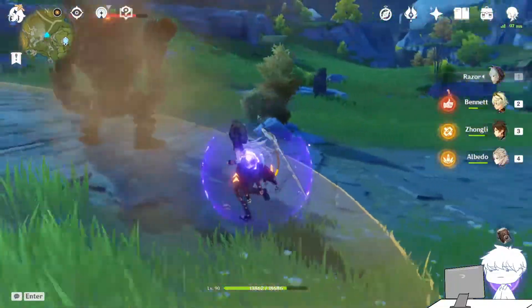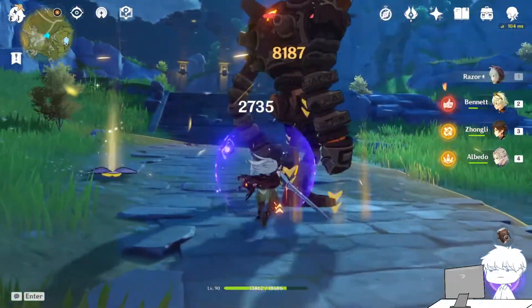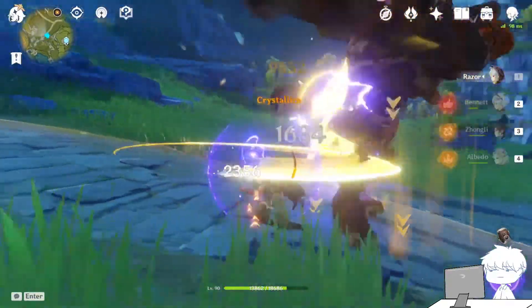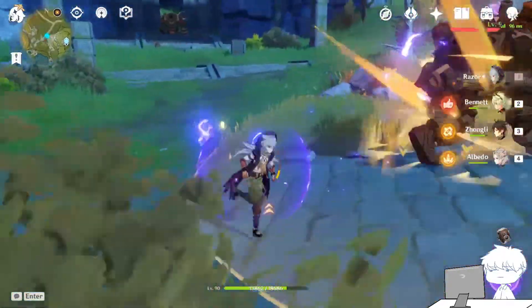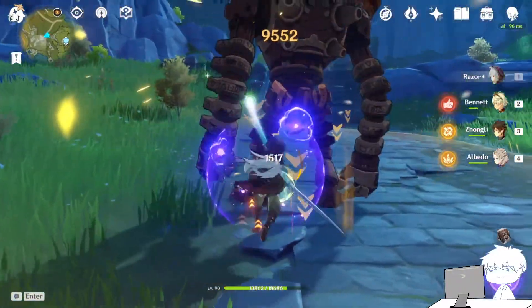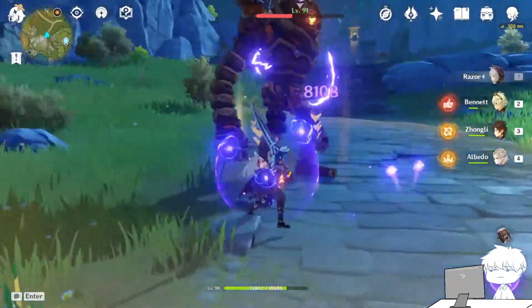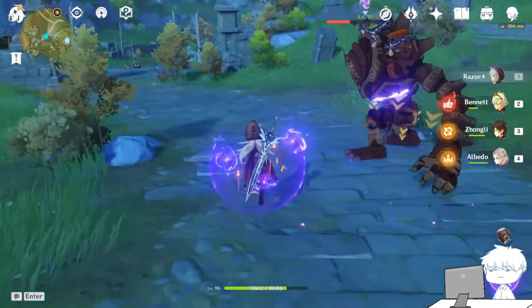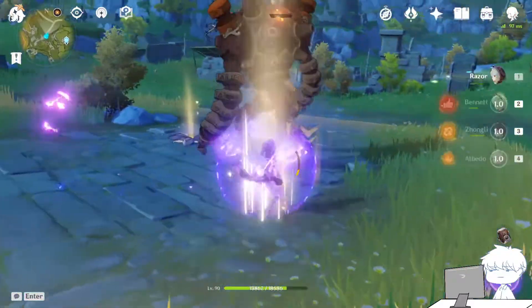The crit is around 8,000. Now with the shield it's 9,500. With the shield it hits 9,500 on crit. Now if Razor does this — 11,700. Razor's elemental skill decreases the defense of the opponent, which boosts it further.